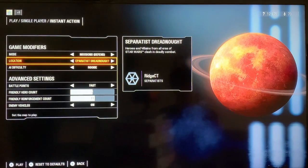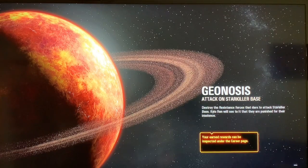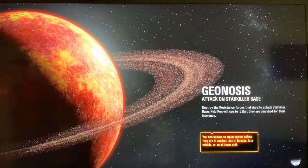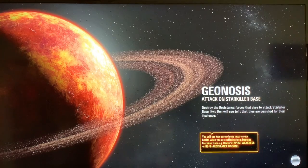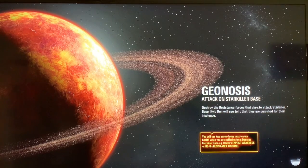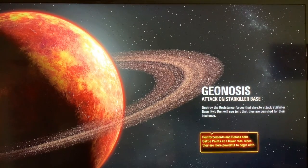There's a Separatist Dreadnought — I've never done any of the ships so I'll maybe do one on a planet later, but I really want to try this out. It still says Attack on Starkiller Base. If you saw the last video, they're all stuck on saying Attack on Starkiller Base. I think it's because I was just playing the arcade mode and you can only do Starkiller Base for that, which is maybe why I got stuck on it. It'll probably go away if I close and restart the game.